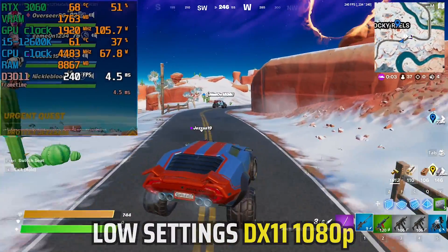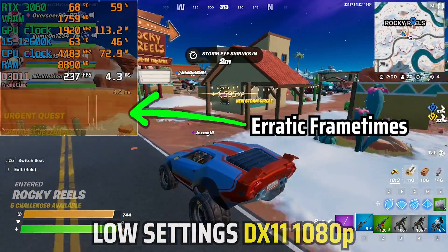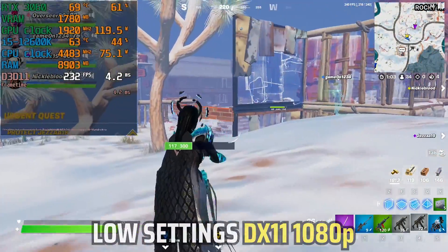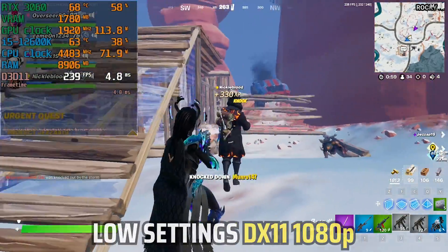DX11 is able to maintain mostly 240fps, but unfortunately it comes with some erratic frame times especially on critical scenarios. This is unstable and will cause some stutter that you can feel in game, causing you to miss your shots.